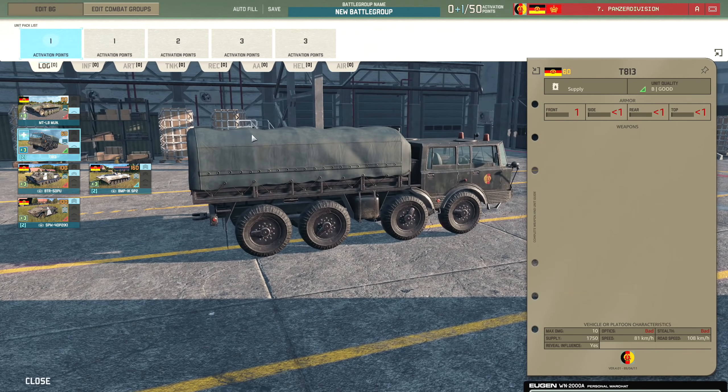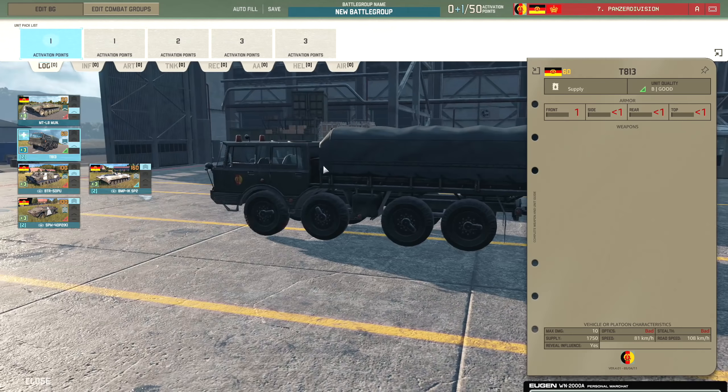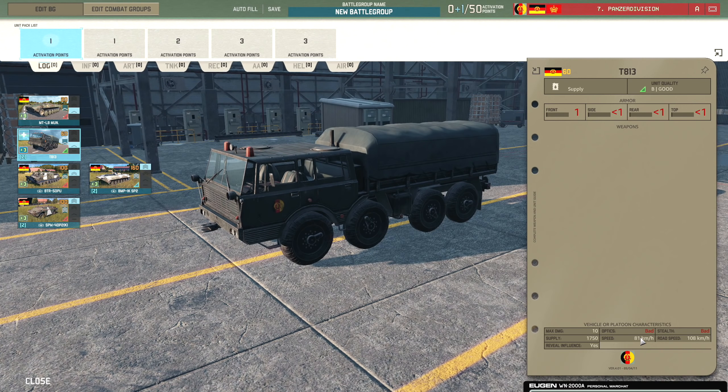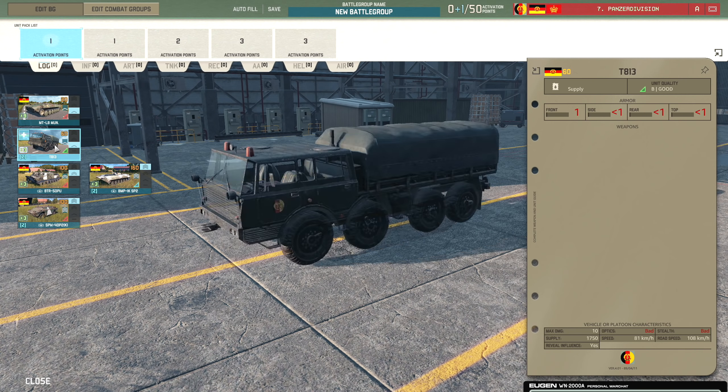The T-813 is a big supply truck with eight wheels - 1750 supply in this one. It does have one front armour but no side, rear, or top armour. 81km off-road speed, which is pretty nice. On the cards, the MT-LB you can get 9 on one card, and with the T-813 you can get 3.